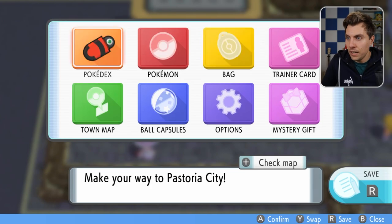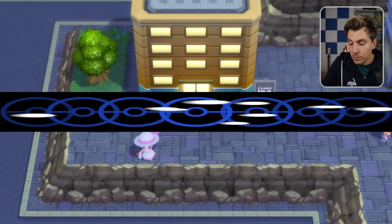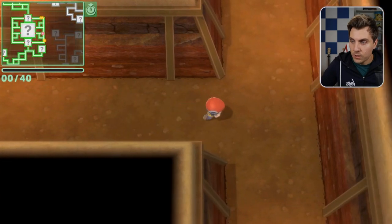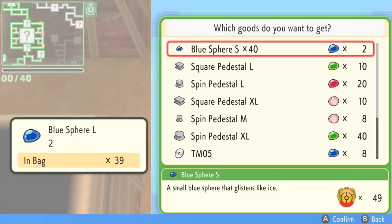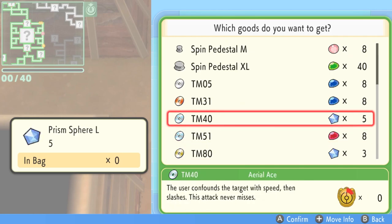This is why it's important to have Fly. We use these two locations because they give the most convenient access to both a small sphere trader and a large sphere trader. As you come down straight outside the Pokémon Center, you want to head up here and here is your large sphere trader. I'll knock the camera off again and we'll see what they're selling. You can see at the top of the list: for two large blue spheres you can get 40 small blue spheres. Down here is where all the TMs will be, and these TMs are what we want to buy.